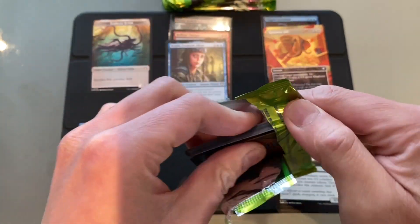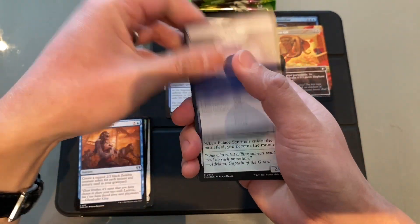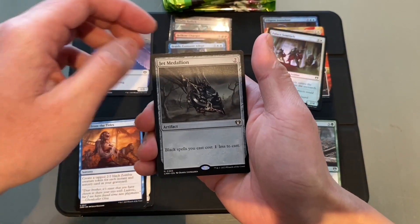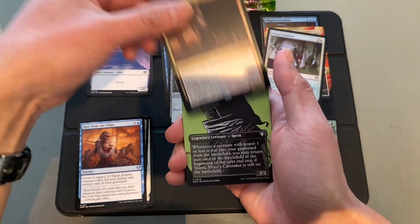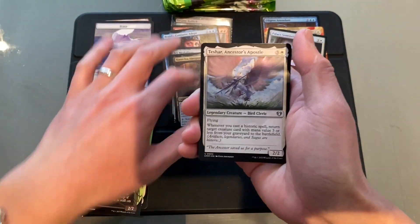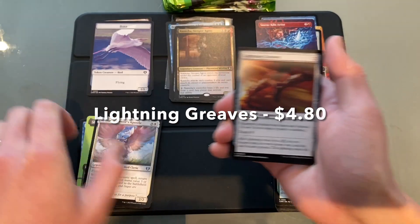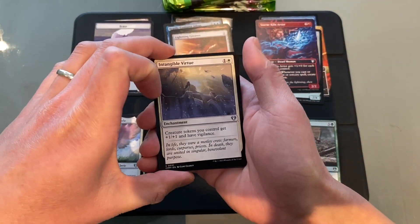Oh nice — another Deadly Relic. Bird Token. We've got Palace Sentinels. Foil. We've got a Jet Medallion — nice. Tashar, another borderless. Lightning Greaves — that's a nice one. That's worth like $5 or something.